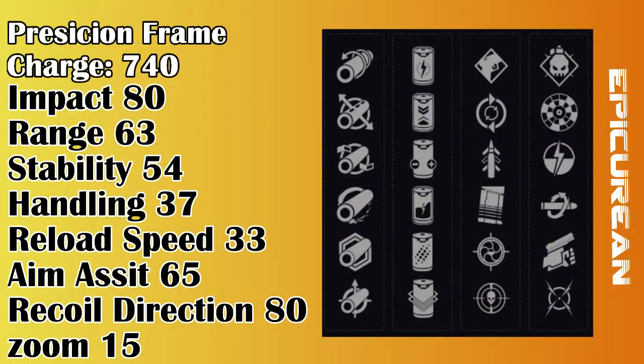Next, the barrels. We have 6 to choose from. Like I mentioned earlier, we need even more range or stability depending on what version you have. Out of the 6, Small Bore is the best option to go with for its balanced stat in both stability and range, with both having plus 7 compared to the others. It's not giving an impressive plus 10 or 15 that we'd like, but it offers the most balanced stats out of the 6 with no downside. We also have Corkscrew Rifling which offers a plus 5 in range, stability, and handling — all of which benefit the weapon, but they are slow stat points to invest in.